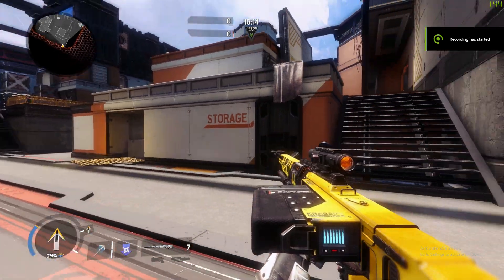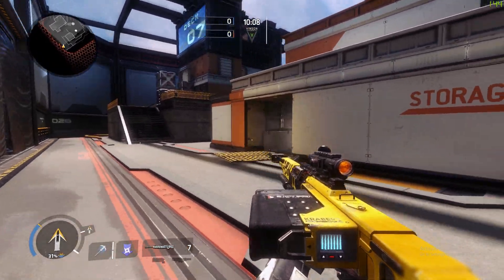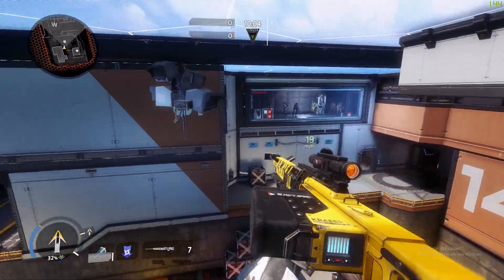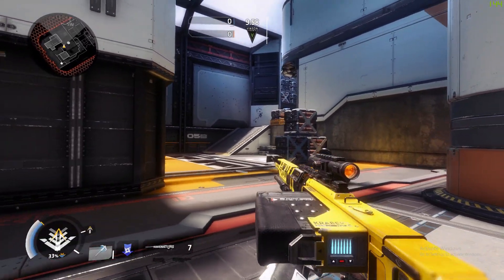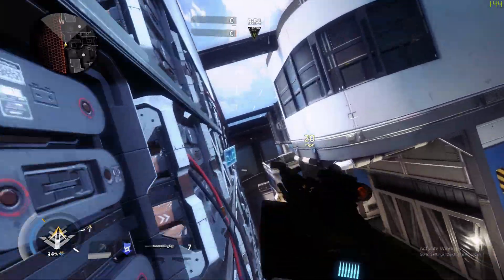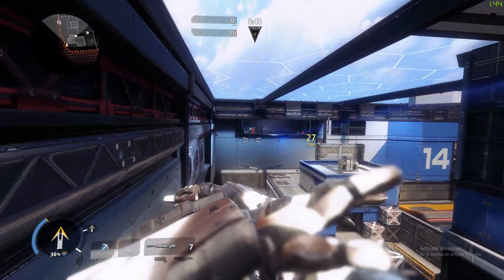Hey everybody, it's Scooter, and today I'm going to show you how to get your weapons to look like this in Titanfall 2. As you can see, my view model FOV is a lot smaller and I can see more of my gun. This is what the Wingman looks like. This is what the Kraber looks like. I'm just in a private match showcasing this, and this is perfectly safe to do, and your account will not get banned by Origin for doing this.